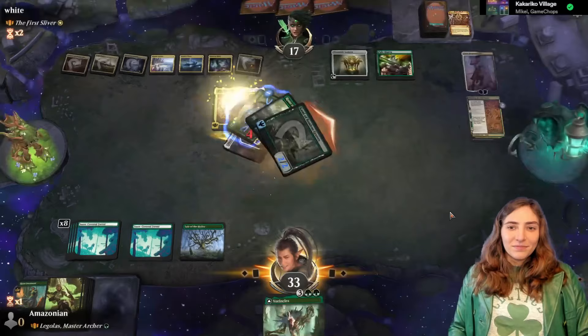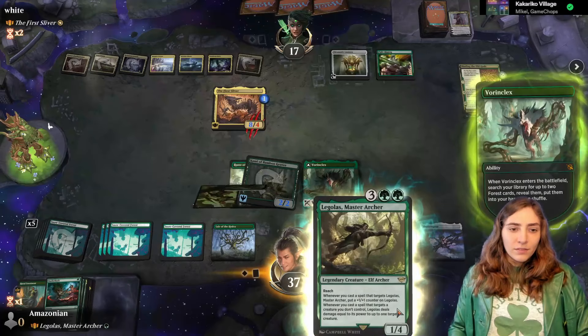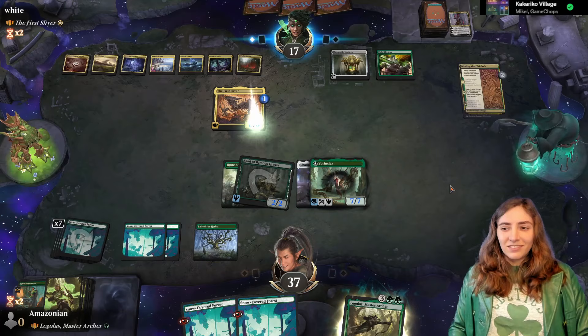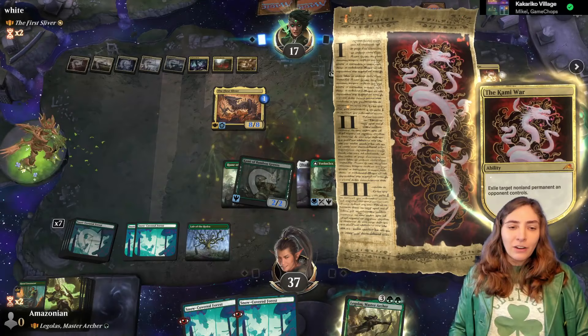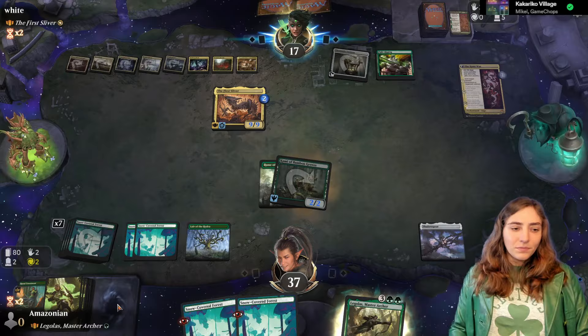Move my commander to the command zone, and then play Vorinclex. Vorinclex is going to get me two forests. Gotta love a good forest. I'm going to play Legolas — I don't have any fight cards here, so instead I will just give Vorinclex a stick. A death-touching First Sliver. We don't actually have that many creatures in this deck, but I do think it's going to be worth it to try to flip over Vorinclex.